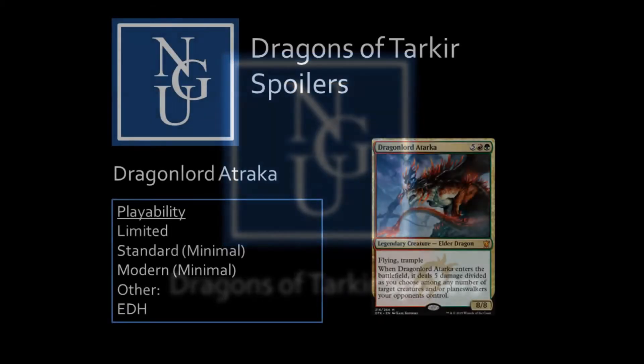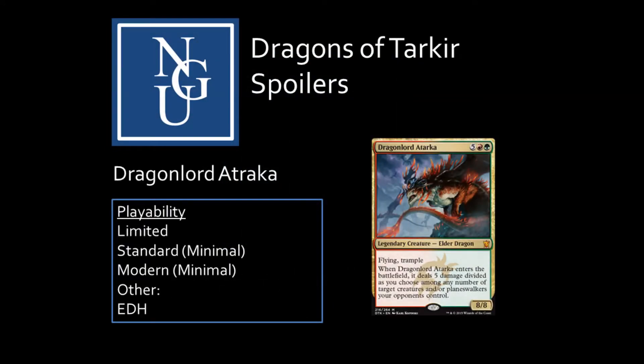The first card is a Mythic Elder Dragon — Dragonlord Atarka, a Legendary Creature card, 8/8 with Flying and Trample, with a mana cost of 1 red, 1 green, and 5 colorless mana. This card's triggered ability is: when Dragonlord Atarka enters the battlefield, it deals 5 damage divided as you choose among any number of target creatures and/or planeswalkers your opponent controls.